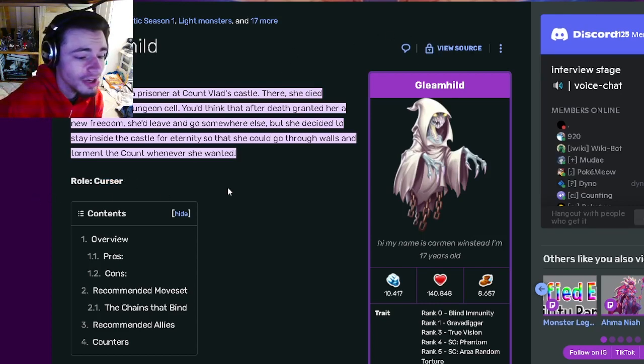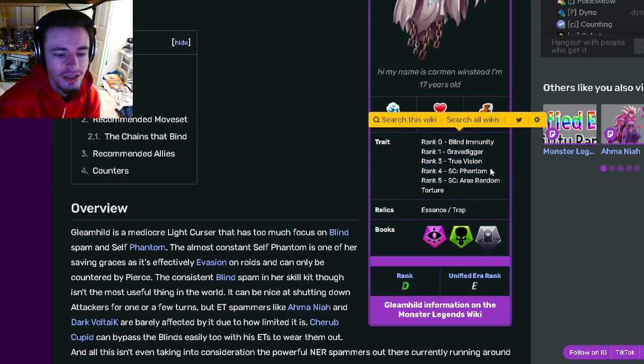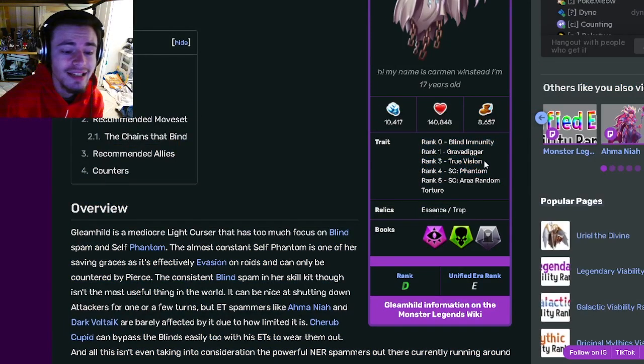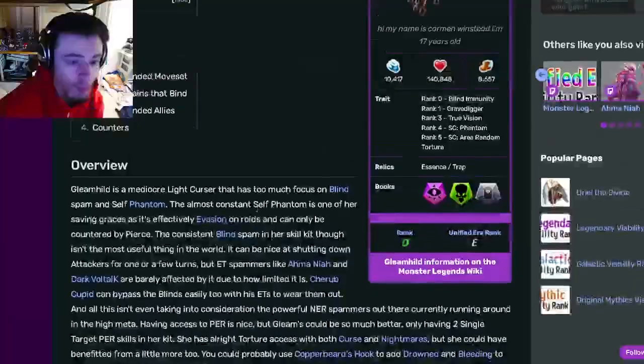Alright, so Gleamhild is a cursor, and her main gimmick is that she has Phantom, which is a very good effect — it's just that you cannot be attacked, and it cannot be removed with positive effect removal, which is very good. She gets that at rank 4, and she also has some moves with it as well.